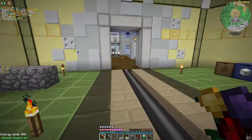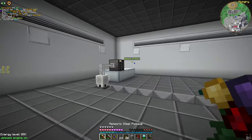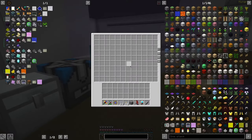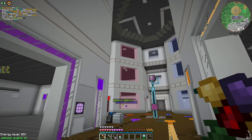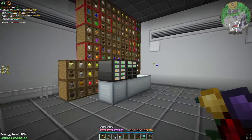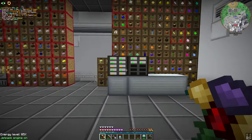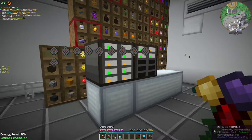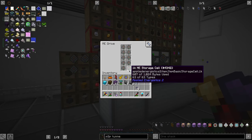Why didn't I use the travel anchors? That's something we have to focus on in the future. After some trial and error, decision making, and thingy magic, we finally moved everything. The main storage area is currently like this — those rows are temporary. We're going to have a huge drive server area. Currently it's just a bunch of 1K and 4K drives, and after that they will get upgraded.